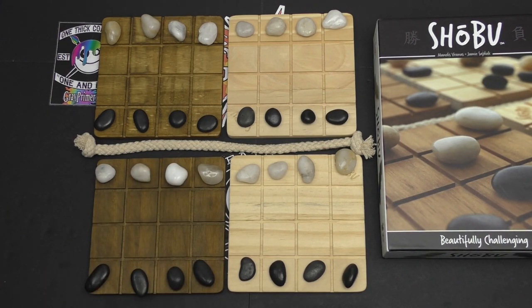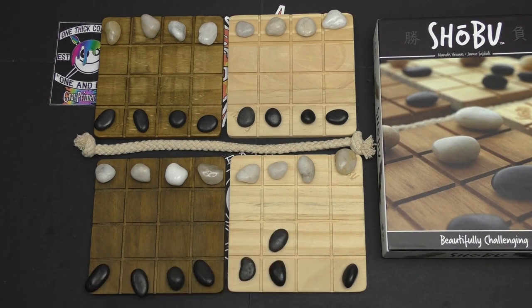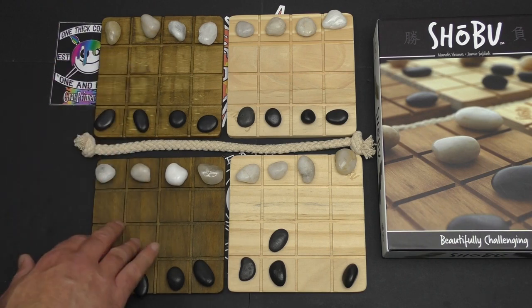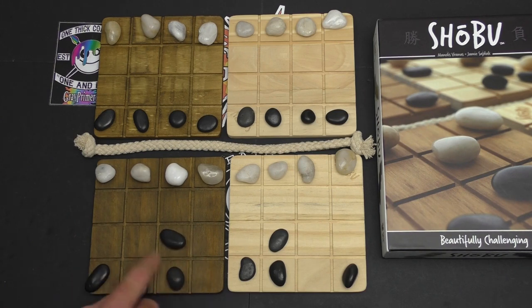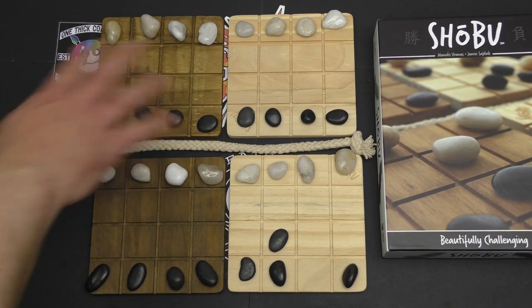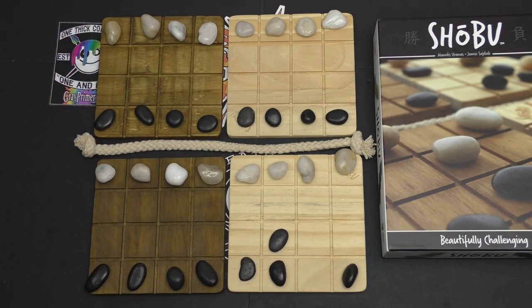Let's take this piece, move one space diagonally — passive action done. Now the second part is my aggressive action, where I have to replicate this move on one of the other color boards. I've moved one diagonal that way, so I could do it here, here, or up here — no problem, I can do that all day long, as long as I match this action on the opposite colored board.